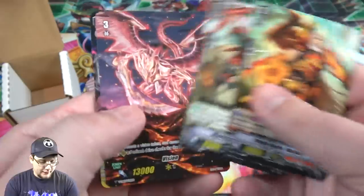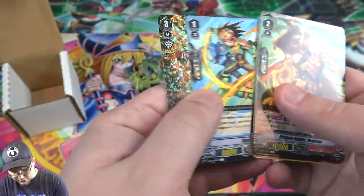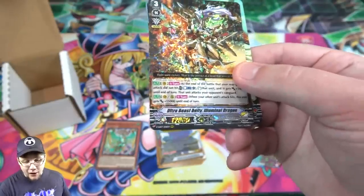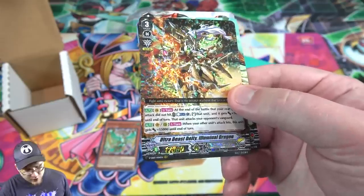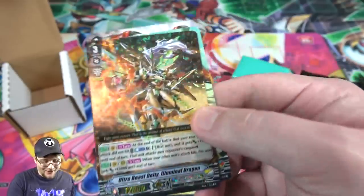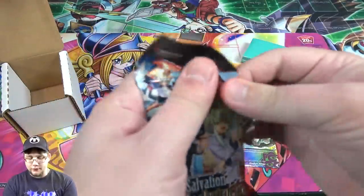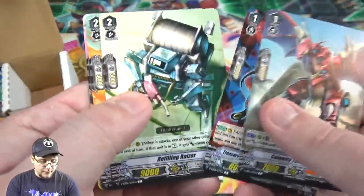Now with Cardfight, let's try to get a high rarity card. We got a Triple Rare! I thought I could kind of tell it was a higher rarity card. This one is for Nova Grappler: Ultra Beast Deity Illuminal Dragon — that looks really cool, it's a giant robot, you can't go wrong with that. I'm glad we got a cool looking holo from that.